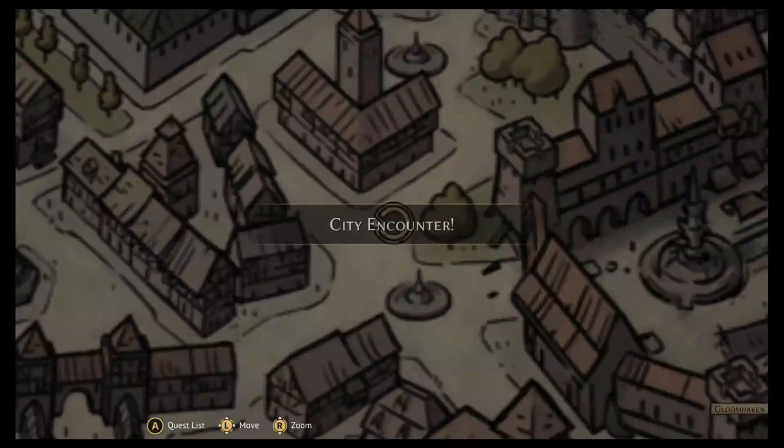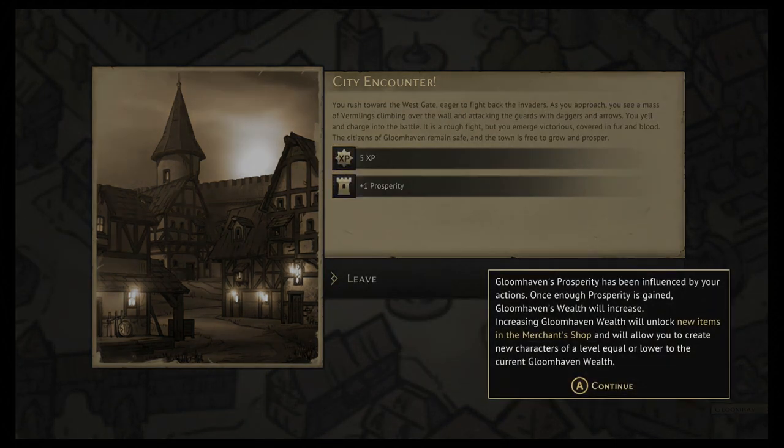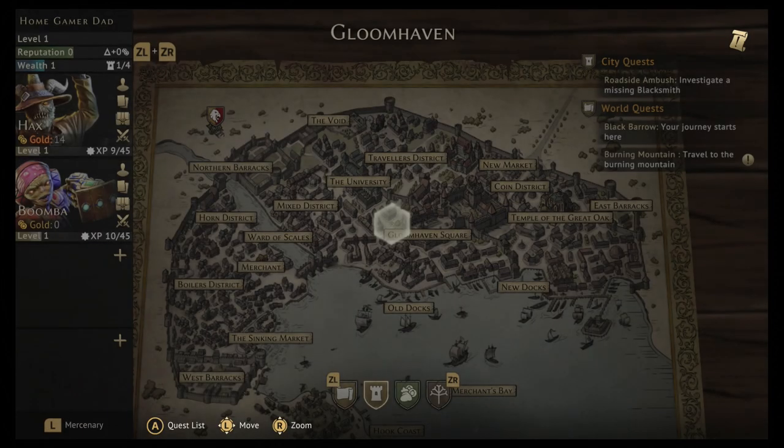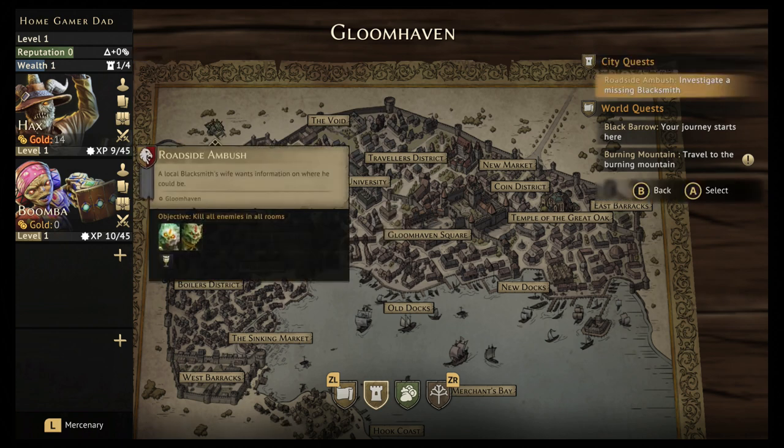You awaken in the night to the sound of alarm bells ringing in the west — warning clangs of attack on the wall. We'll aid the city. Five experience for everybody, and we gain some prosperity. The more prosperity we gain, the cheaper stuff gets. Looking at the upper left: wealth is prosperity going up. I want both reputation and wealth for Gloomhaven to increase — that's the idea behind both of them.